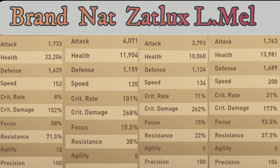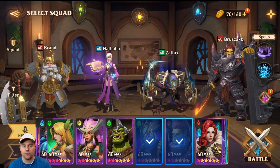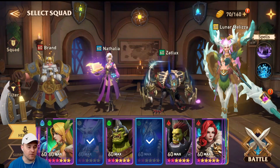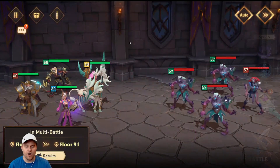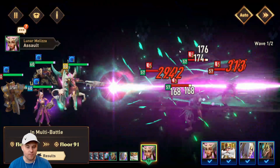Bruzak will also work well for this. However, mine doesn't have any gear. I use Lunar Mel in Arena and she has all the best gear, so Bruzak is essentially naked. We are on floor 91 — I'm going to let them rip on Otto.